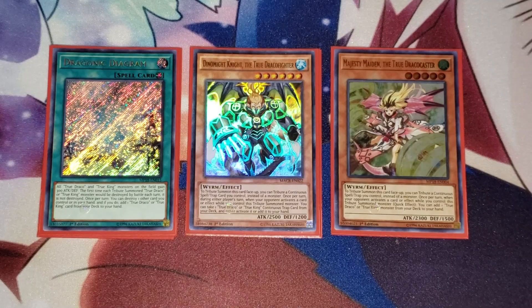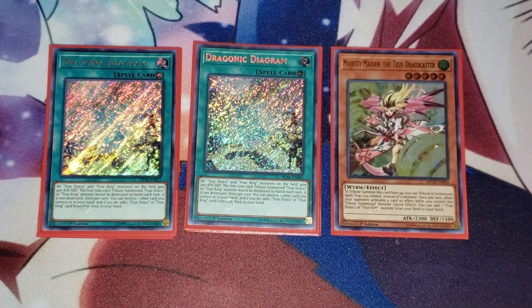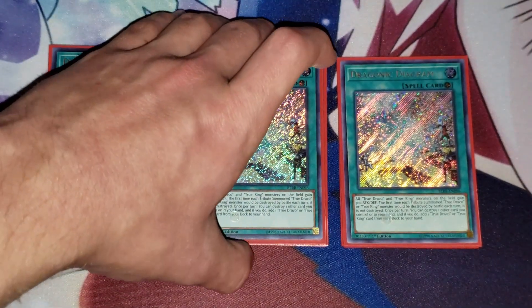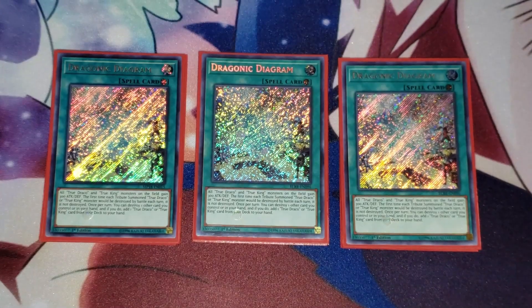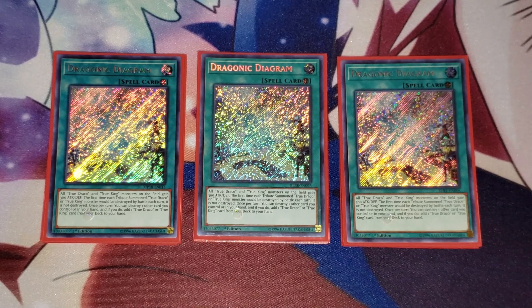We're going to go ahead and go on to our spells. I run three Dragonic Diagram. If you guys do not like True Dracos, do not watch this video — just letting you know. Anyway, three Diagram. Diagram is your searcher and also your support card. It helps you keep your True Dracos on the field and survive. It also allows you to send a card from your hand or field to the graveyard and then draw a True Draco or True King monster. Normally it's going to be True Draco, especially in this format.